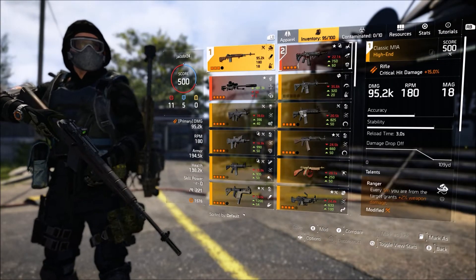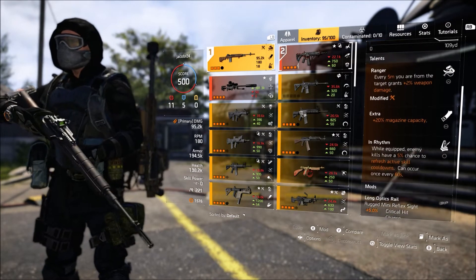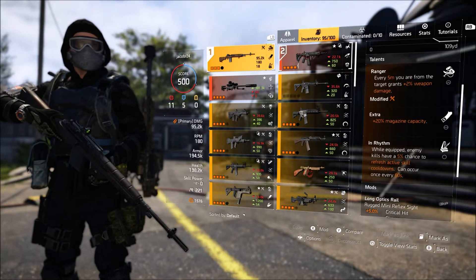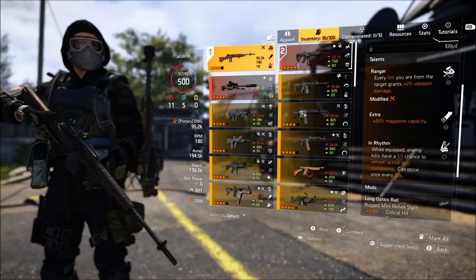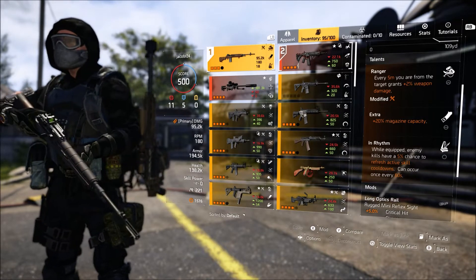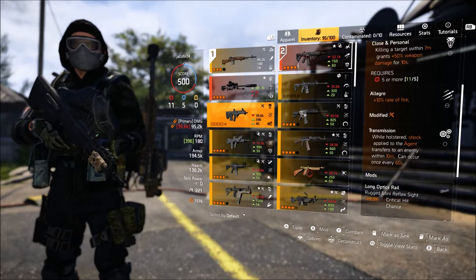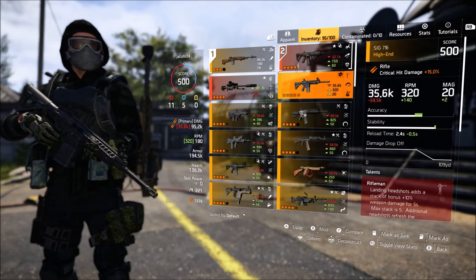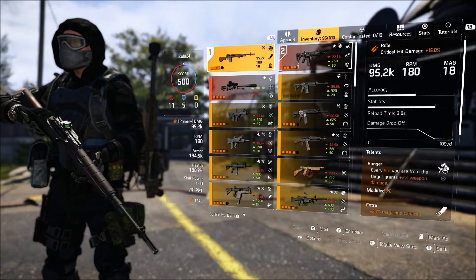The primary I'm using is the classic M1A hitting at 95.2K, and I'm using Ranger, Extra, and In Rhythm. Ranger gives 2% weapon damage for every five meters you are from a target, which is really good since you're most likely going to be at medium or long distance. Up close you can use this weapon too, but you can always switch to something like the Urban MDR or the Sig 716, but I'm using the M1A because it hits really hard and it's also my favorite rifle in the game.